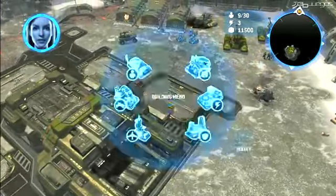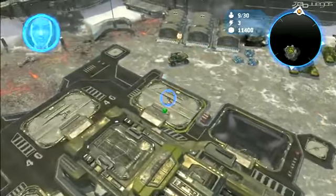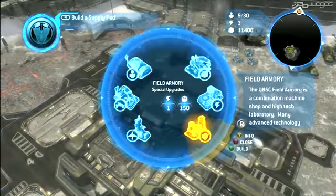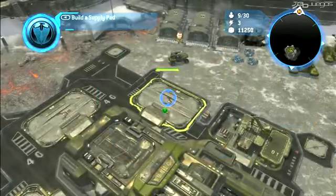Station complete — the base is up and running again. We need supply pads built so I can send down materials. Let's build that supply pad and start to get a barracks built as well. This is perhaps what we consider to be the most important user interface element in the game: the circle menu.